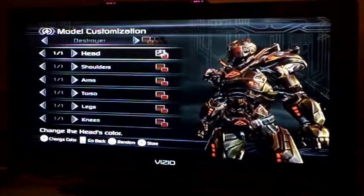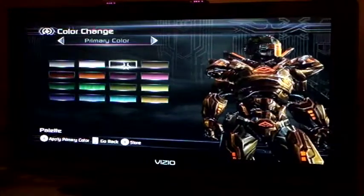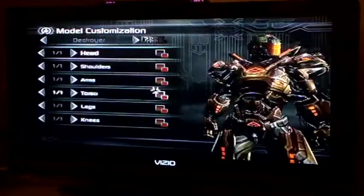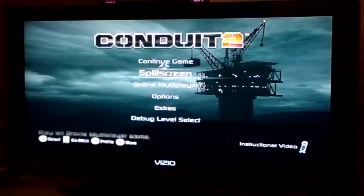And you can change everything about your colors and stuff if you like — use black in the story. And the different component pieces of the character you can change out, all the different primary and secondary colors on all the armor.